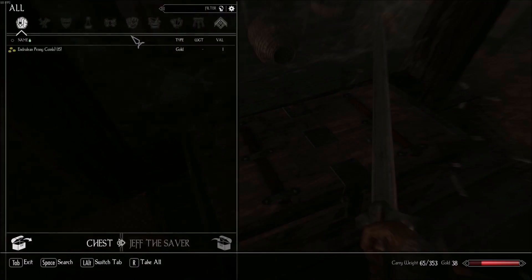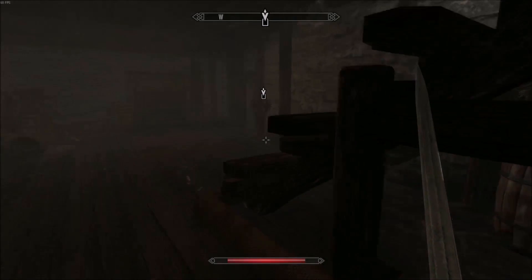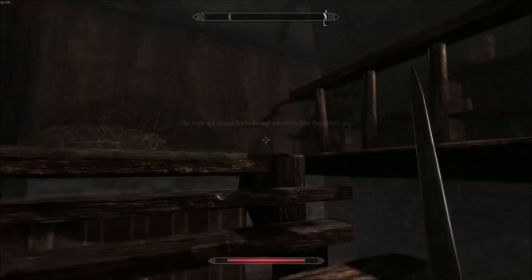Oh yes, a chest — there's like nothing in it. Useful, isn't it? Let's check anything upstairs.